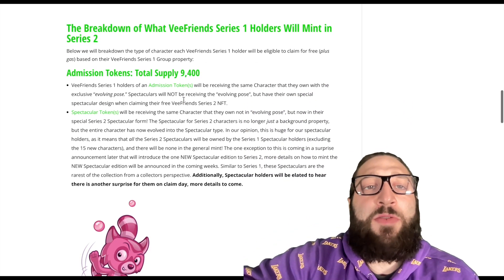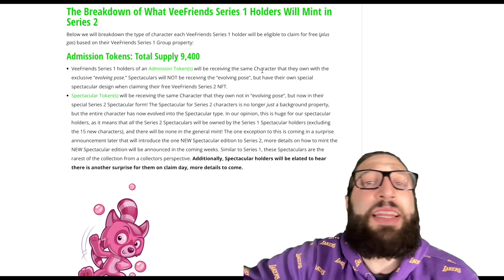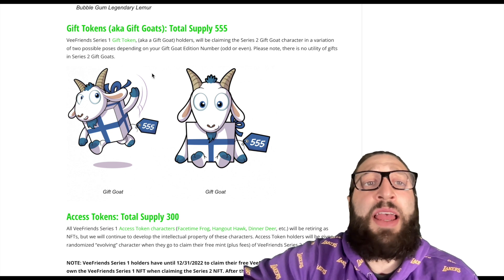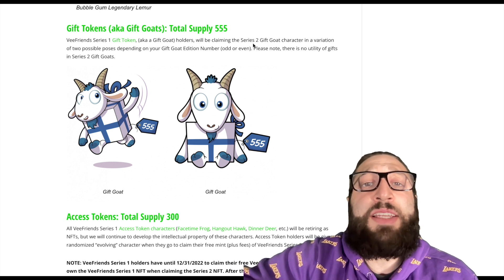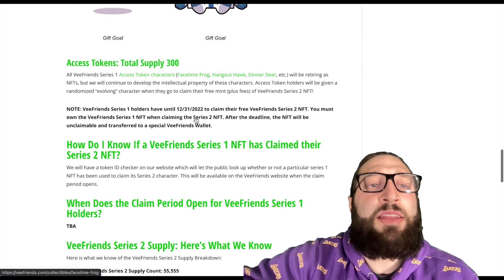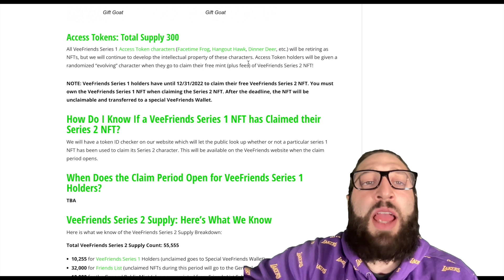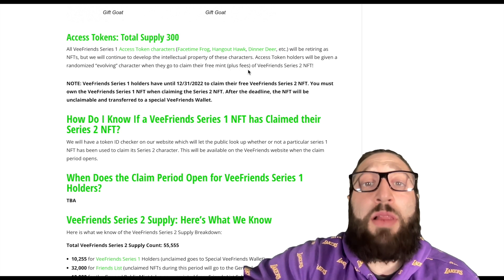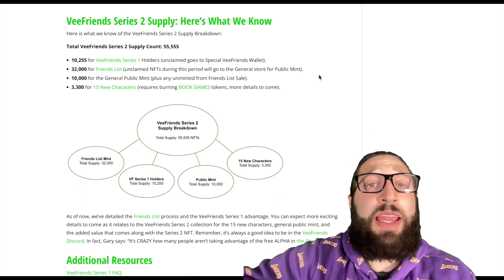Let's go over the types of NFTs that V1s get. If you have an admission token, you're going to receive the same character but with an exclusive evolving pose. If you have the gift tokens — aka the gift goats — you're also going to get a goat token for Series 2 in a variation of two possible poses. For the access tokens, they will be retiring them as NFTs but will continue to develop the intellectual property of those characters. Access tokens will be given a randomized evolving character when they go to claim their free mint, plus the fees, for VFriends Series 2.